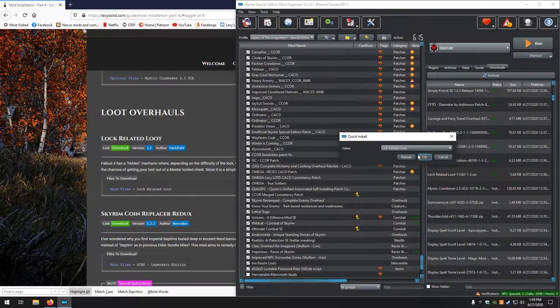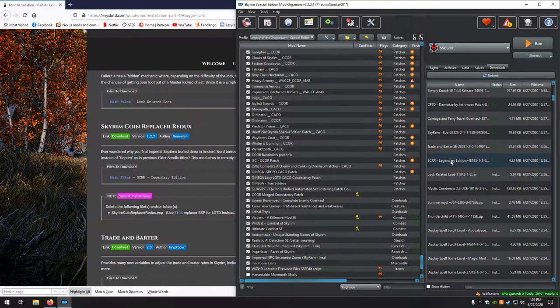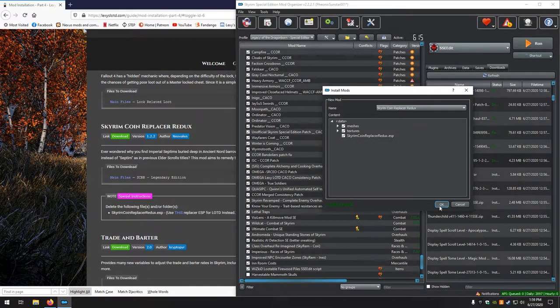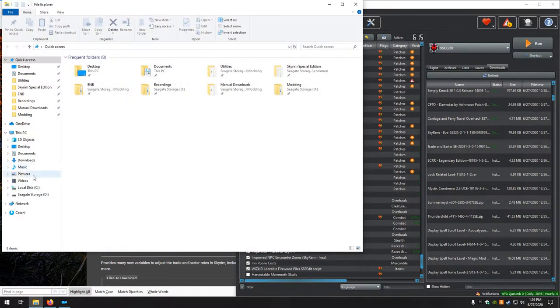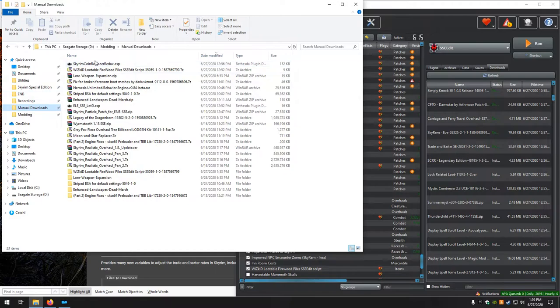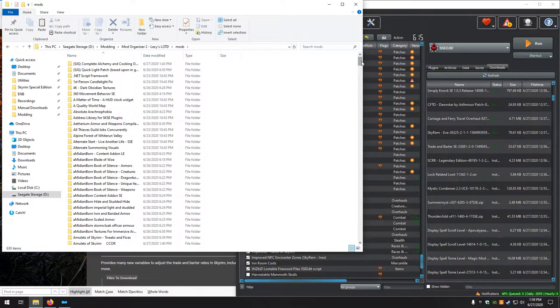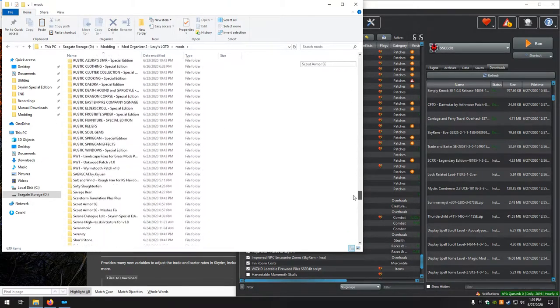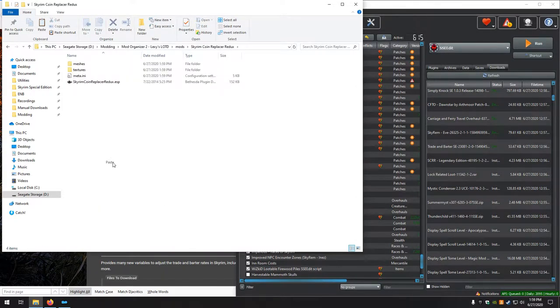Lock Related Loot — looks good. Skyrim Coin Replacer Redux — set data, looks good. This one has a Replacer ESP, so let's go to Manual Downloads, copy, go to the mod, paste and replace.